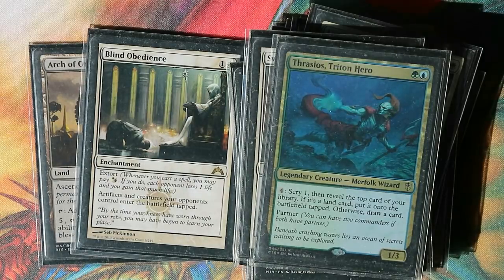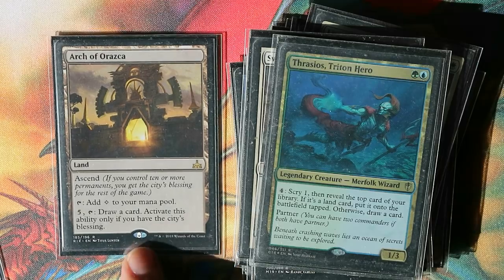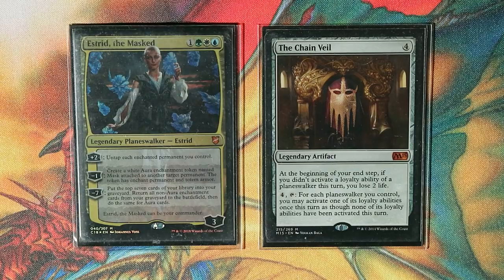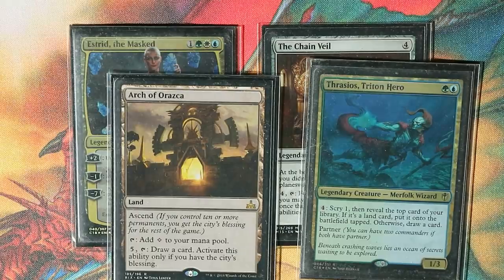There could be more cards in your deck that draw your entire library, like Thrasios, the Triton Hero. If you have anything that searches your library for a land card or a creature card and puts it into play, you should have the game from infinite mana. It's quite similar to how Prossh functions — Prossh generates infinite mana with the one-card combo Food Chain, and Estrid can generate infinite mana with the one-card combo Chain Veil. Both need an outlet, like Thrasios or Arch of Osaka.